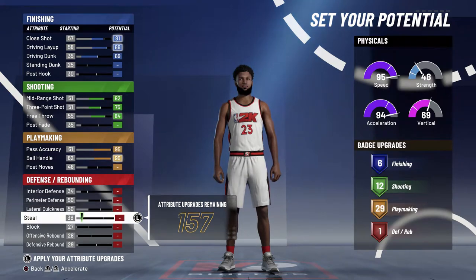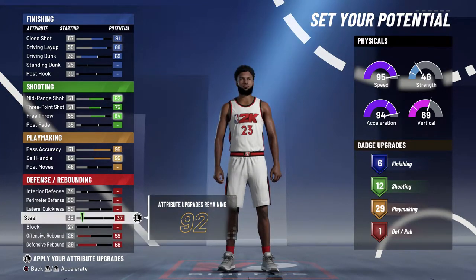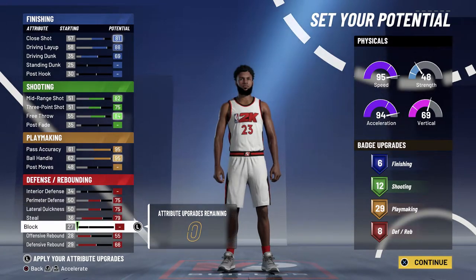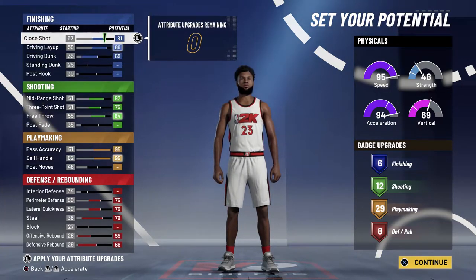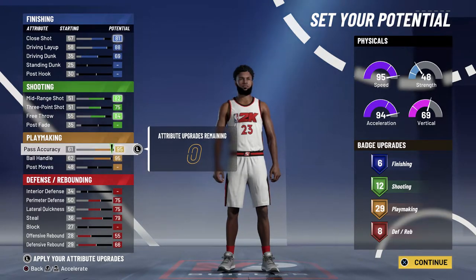We're upgrading dunk, layup, and close shot — maxing out to get six finishing badges. We max out mid-range, three-point, and free throws to get 12 shooting badges. We max out pass accuracy and ball handling to get 29 playmaking badges, and then we get eight defensive badges. I feel like this is the best badge layout for an ISO build — you need to be able to defend, shoot, dunk, and do everything possible.